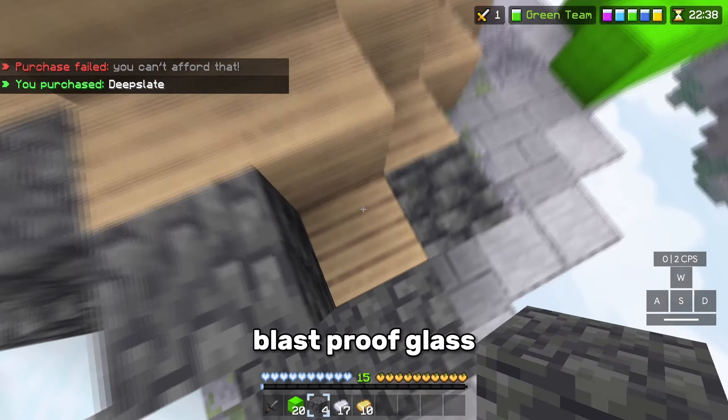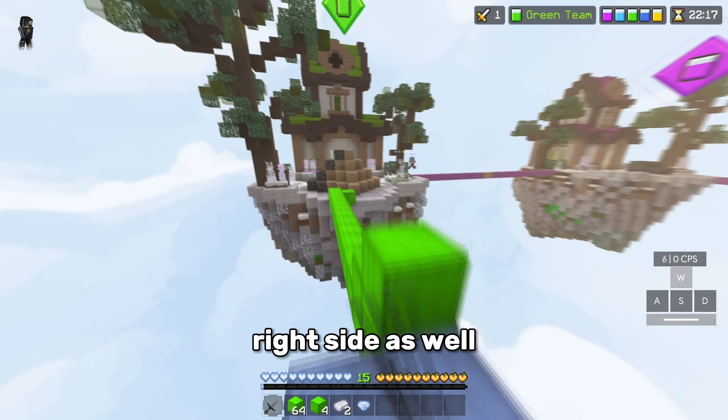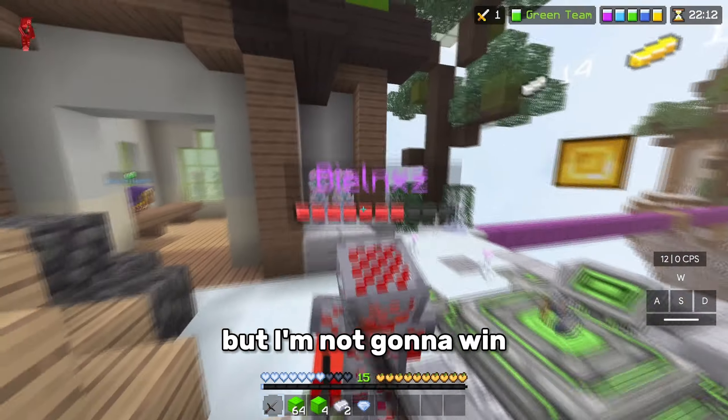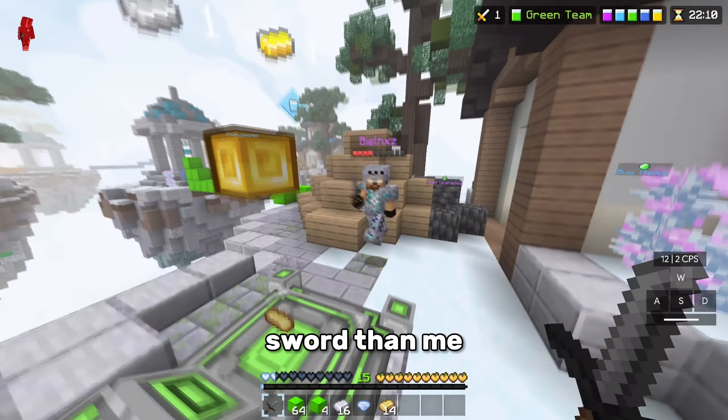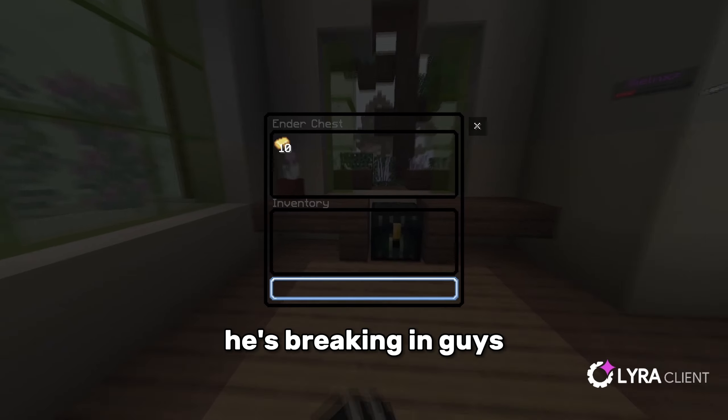We're gonna buy some deepslate now and start putting it around here, and then I think I'm gonna get blast proof glass. Stay over there — oh he's got chain armor guys, and I didn't know I'm being pushed on the right side as well. He's not gonna be able to get into the bed anytime soon, but I'm not gonna win this fight as he does have a better sword than me.